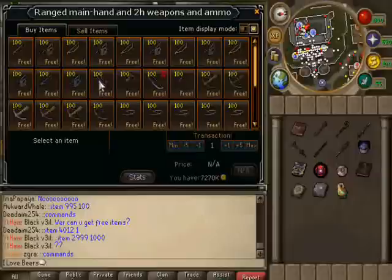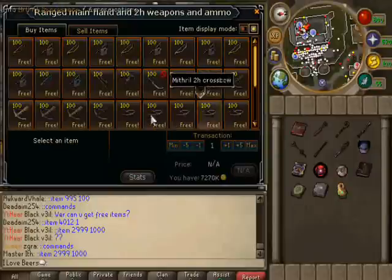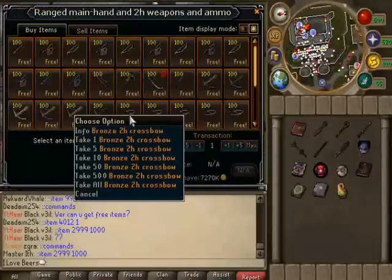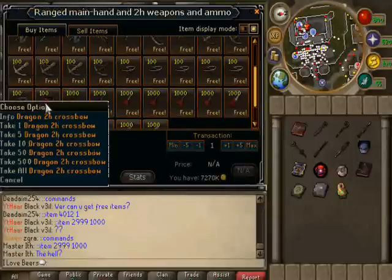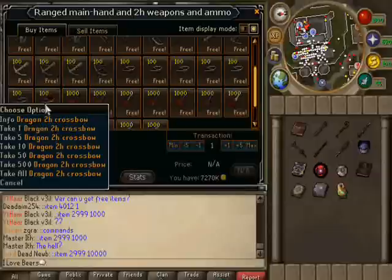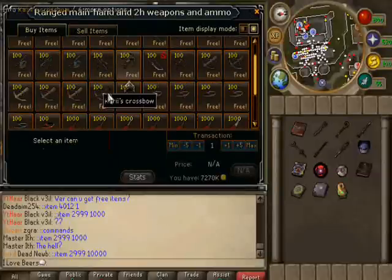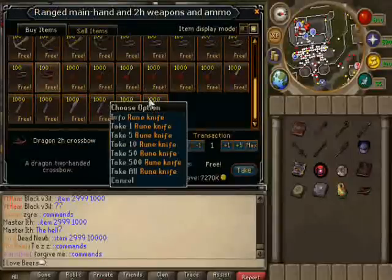This is a crossbow, dark bow. Bronze two-handed crossbow - now I think these are the dual wield crossbows they're talking about, hopefully I can wield one of those. And the dragon two-handed crossbow - interesting. There's a rune crossbow. Just knives. I'll try some of these out in PvP too.